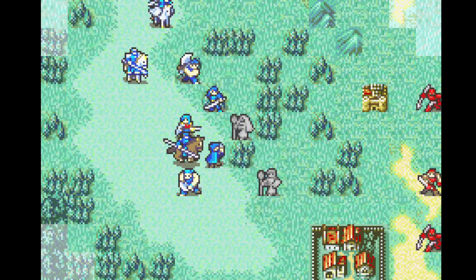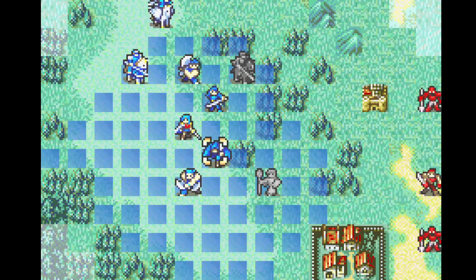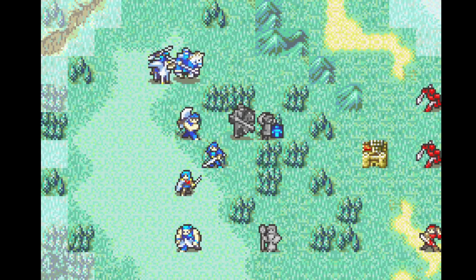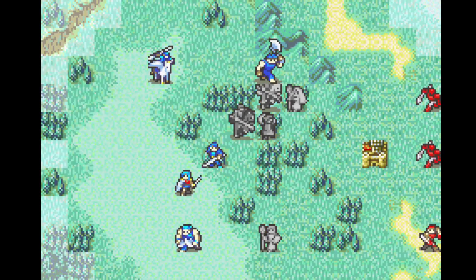Here's a fun little rescue chain with Natasha to get her in position so she can mend Vanessa on turn 2. We get to make use of Colm's good early game movement again, which is neat.